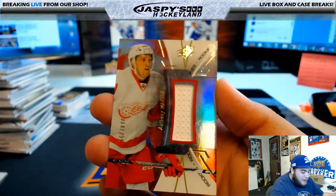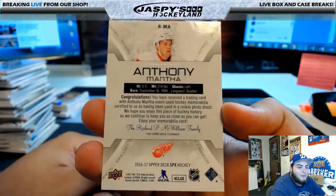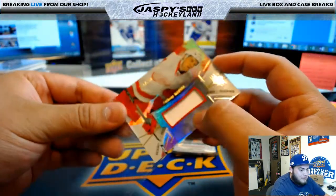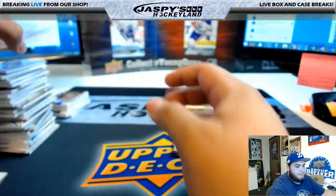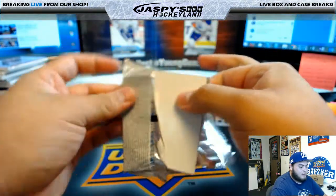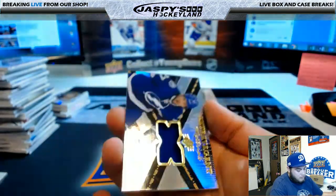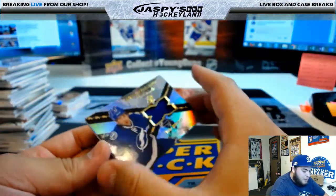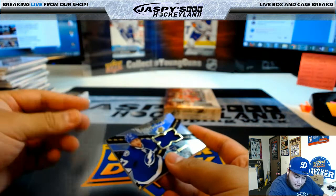Next one: Anthony Mantha relic, 64 of 235 - Anthony Mantha Detroit, that's Patrick P. Then extravagant materials Victor Hedman for the Tampa Bay Lightning - Tampa Bay Lightning, that's Patrick P. We're down to our last box.